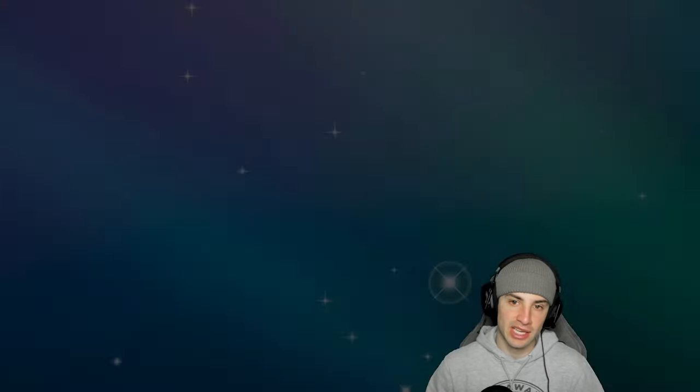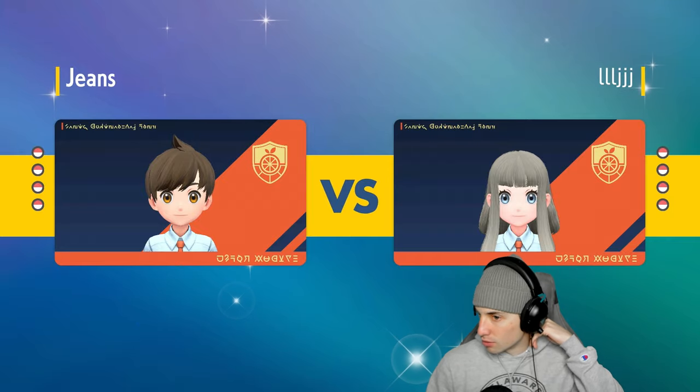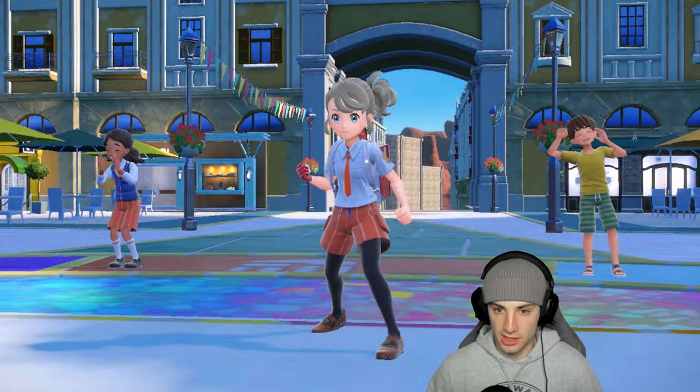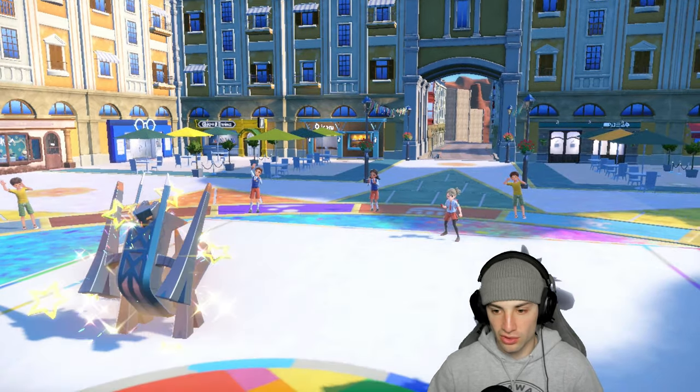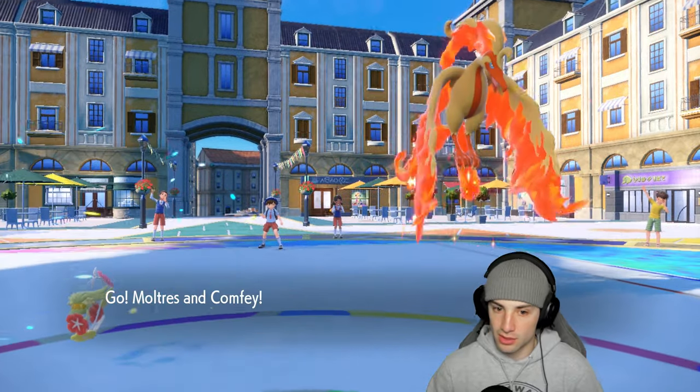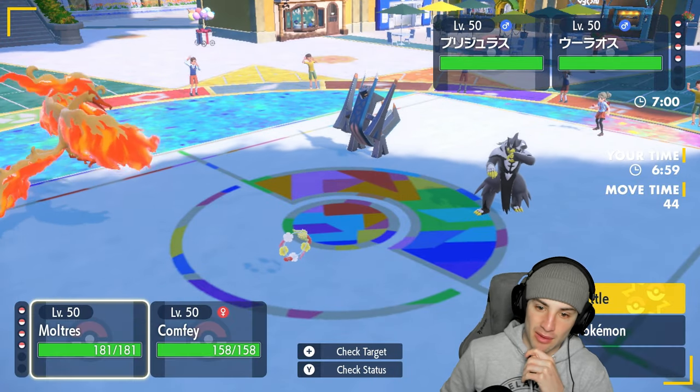Hoping they lead Tornadus so we can pop Tailwind and get after it with Moltres. They end up leading Archaludon and Water Urshifu instead. I'm not sure how to feel — I've got a Fairy type which is solid. I could go Nasty Plot, Air Slash, or set up Tailwind.